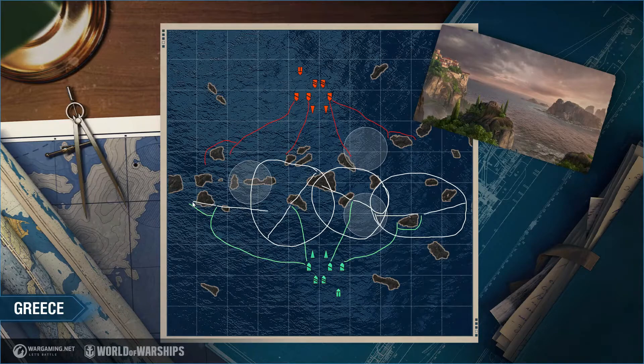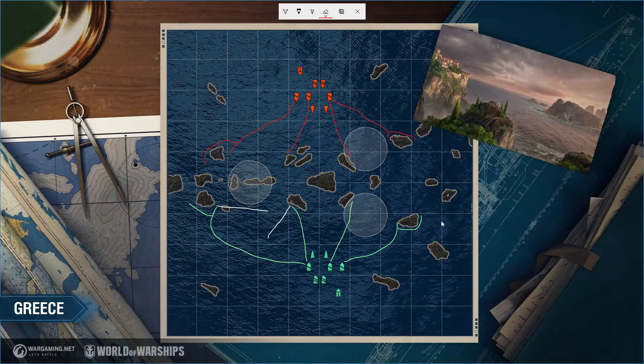The radar coverage you get on Greece is really effective because these four center positions are very hard for the enemy team to dislodge you from. It helps prevent destroyers from rushing the center, and it keeps pressure on any destroyers trying to chase along the edge — as we talked about with aircraft carriers too.